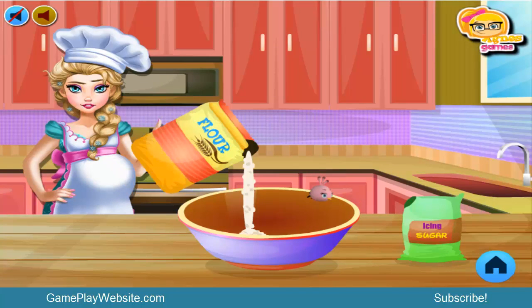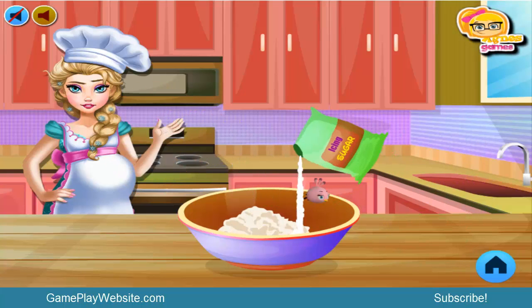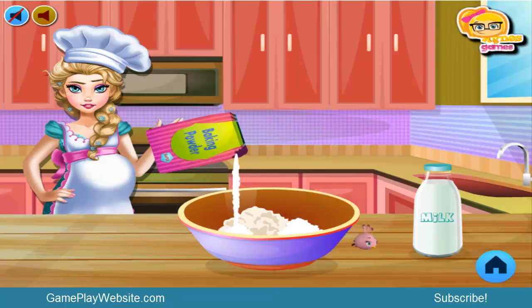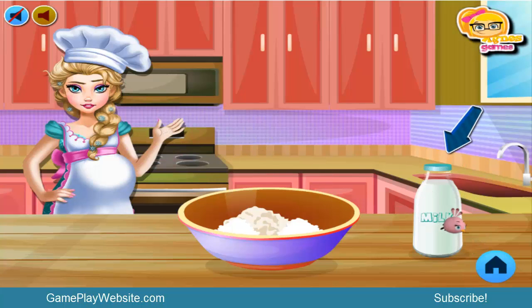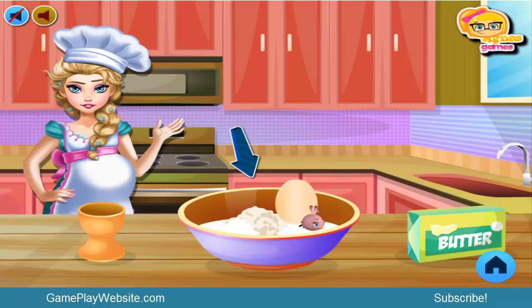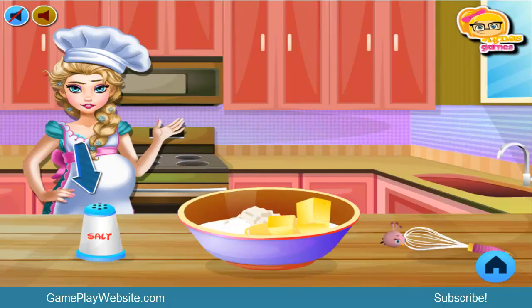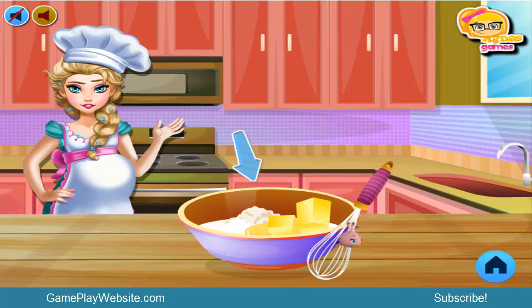Okay, we put some flour over here, some icing sugar, some baking powder, and lastly milk. Okay. Then the egg and the butter, more sides — we mix it.